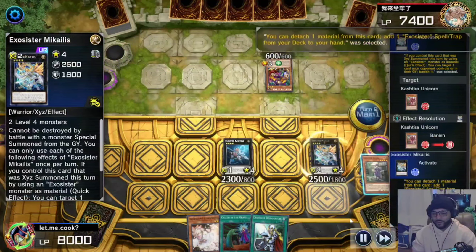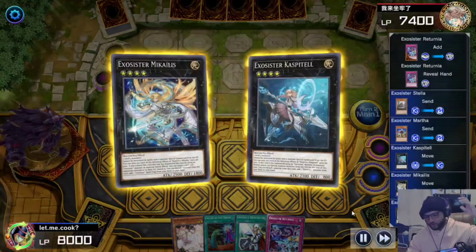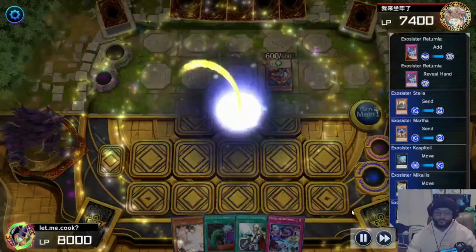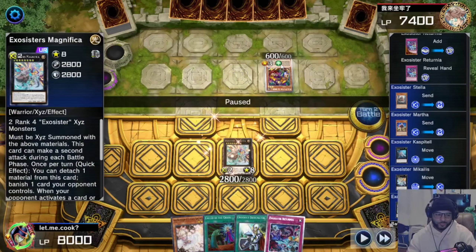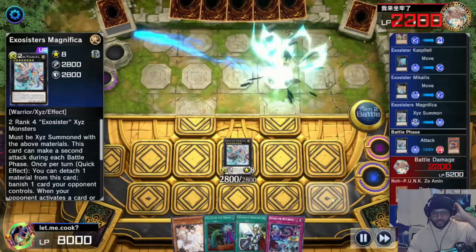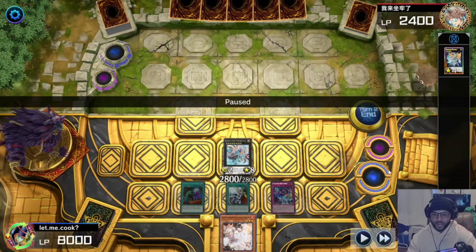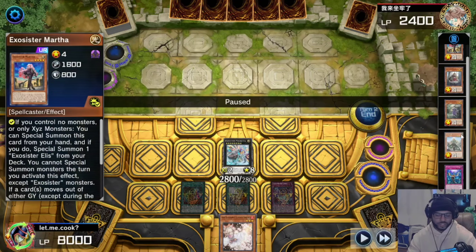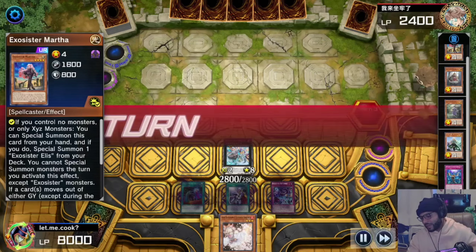We use those monsters to go into Michaelis, activate its effect to get rid of the Unicorn, activate her second effect to search Riturnia. Then we use those monsters to go into Exorcist Magnifica. I could have banished something but I didn't want to waste resources for 600 extra damage — not worth it. We slap the opponent twice and we had the juiciest hand of all time — call this hand a Capri Sun.